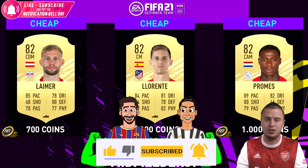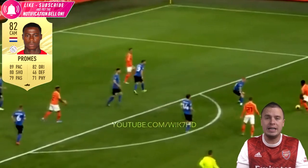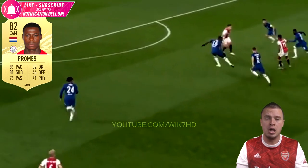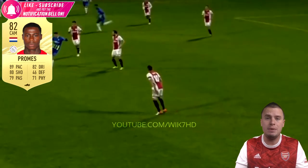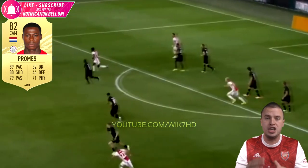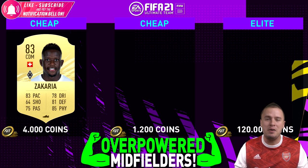Quincy Promes is 82 rated, but he feels like the Dutch Neymar Jr. He is super agile, super quick, amazing dribbling, 5-star skill moves - what else do you need? Well, a team you can link him up in. Maybe he can be great in a team with, for example, Gini Wijnaldum and Frankie de Jong.